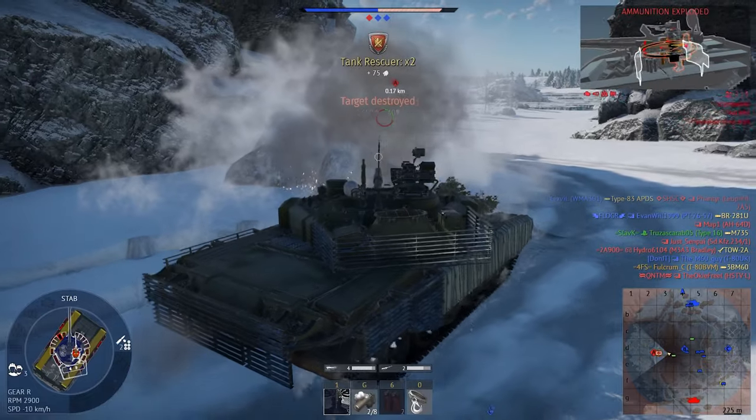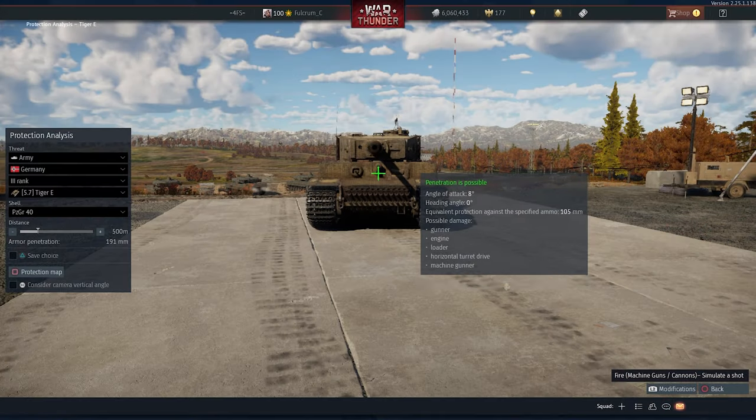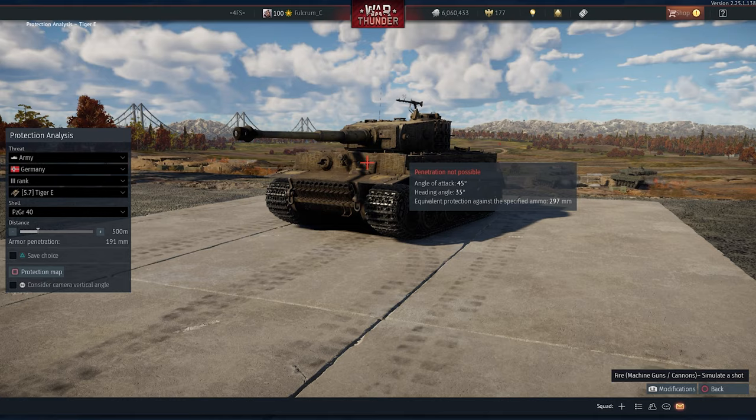Make sure to check the spawn cost before spawning in. Tip number 19: Angle Your Tank. If you are playing at low BRs, I would highly suggest that you angle your tank whenever you face an enemy. Putting your tank armor at the right angle against enemy fire can make the difference between dying or surviving. You can always test this out in the hangar or with a friend.